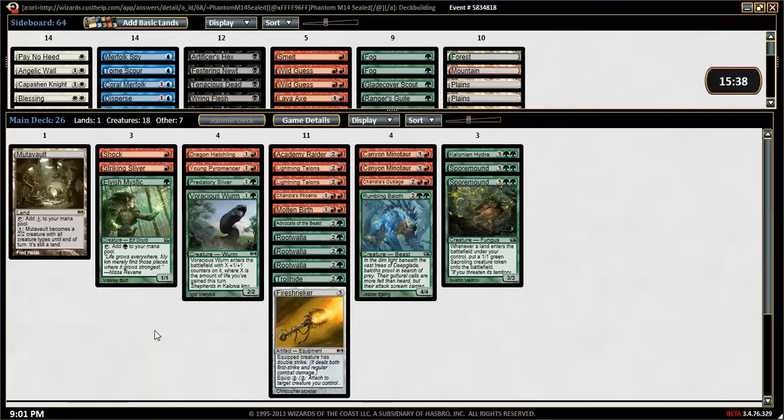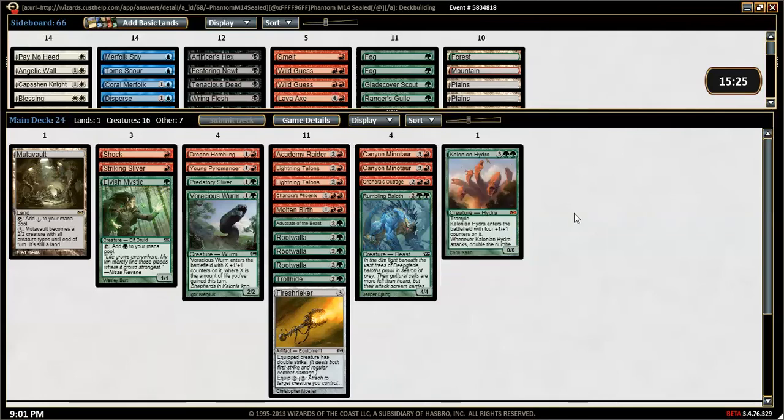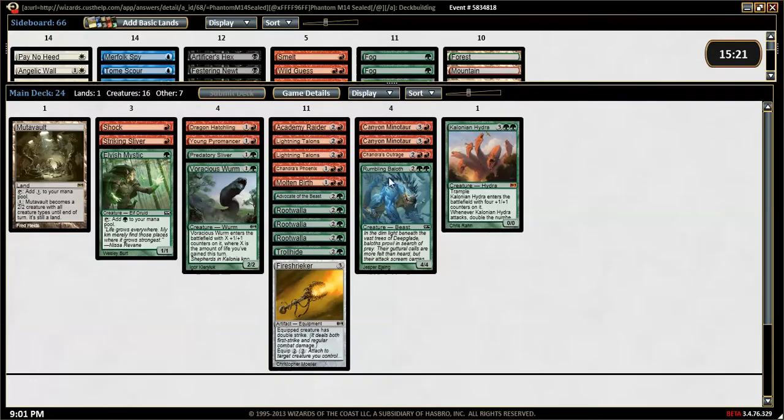Mutavault works kind of cool with Advocate of the Beast. We could very well drop the Spore Mounds — they're a little underwhelming. So there's Baila, Root Walla, Troll Hide, Fire Shrieker, Molten Birth, Phoenix, Lightning Talons, Raider, Worm Sliver, Pyromancer — yeah, that would be our deck. Mutavault as a land when it needs to be, Mystic for a little bit of ramp. We're going up to five mana so I think 17 land is fine. We're a little heavy on three-drops. Decks are going to have less removal in sealed than in draft, so we're less likely to get two-for-one'd on these enchantments, which is pretty nice.